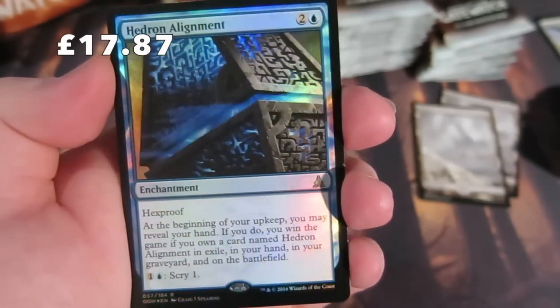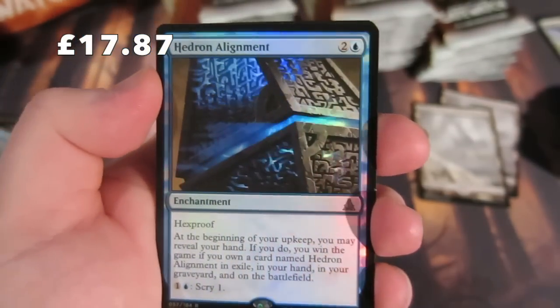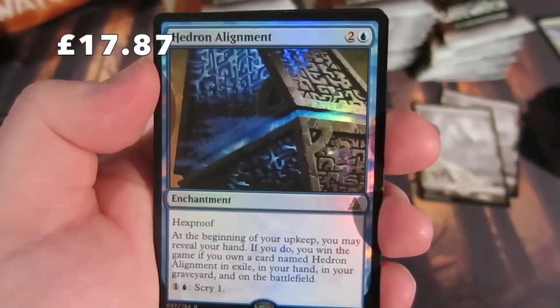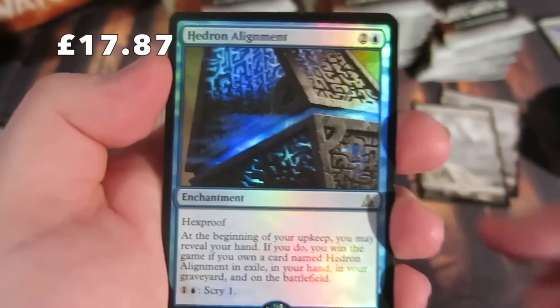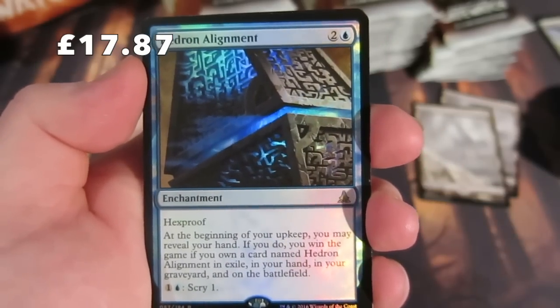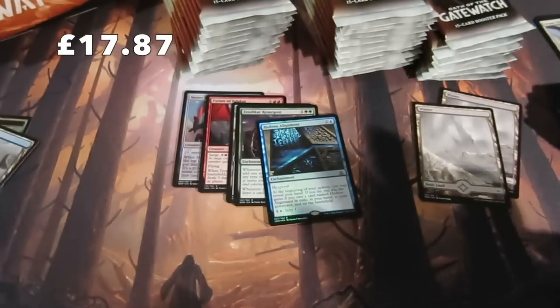And our first foil is a foil rare - it's Hedron Alignment, which has hexproof. At the beginning of your upkeep you may reveal your hand, and if you do you win the game. It's one of those cards where you need it in all parts: one in the graveyard, one in exile, one on the battlefield. Not bad - a nice foil!